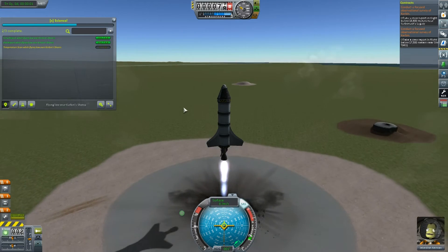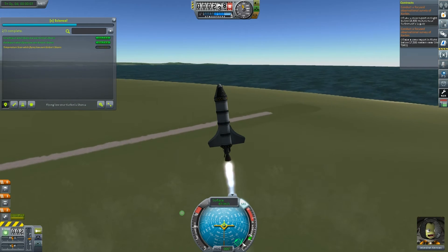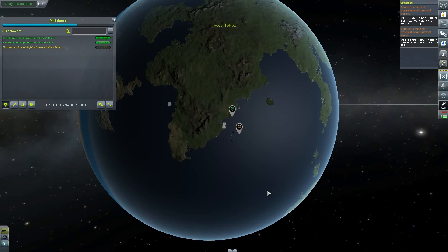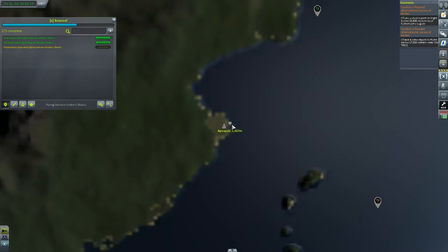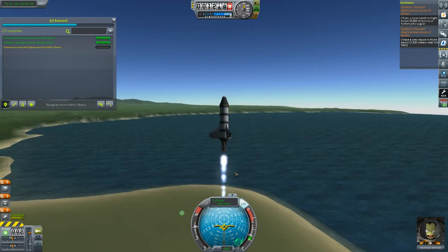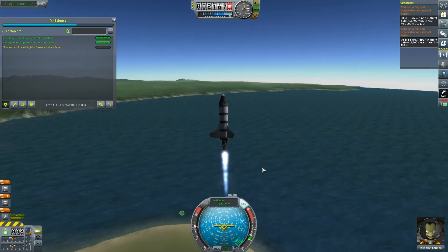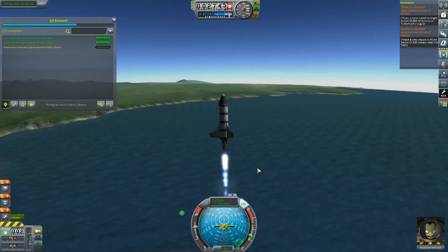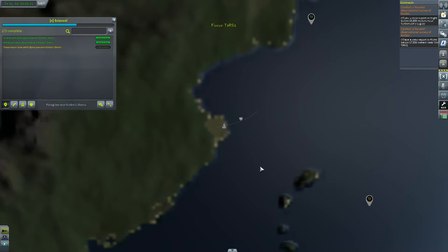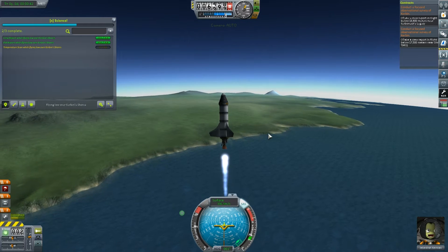Away we go. Take a look at the bottom of my screen — you can see where we need to be heading. You can see my rocket's trajectory starting to head towards there. I'm really hoping we're going to be able to get there. I need to do a crew report at Kerbinaut's Legacy below 18,400 meters — so we're either going to do it on the way up or on the way down.